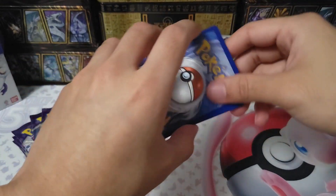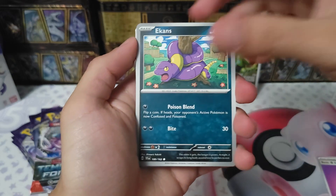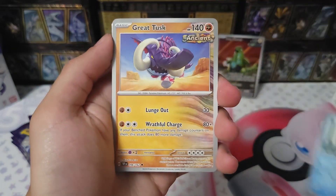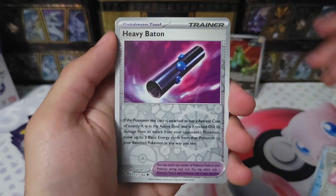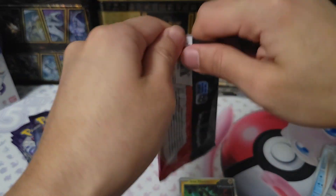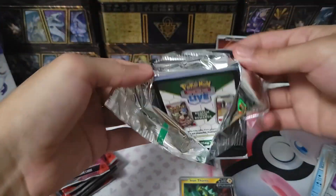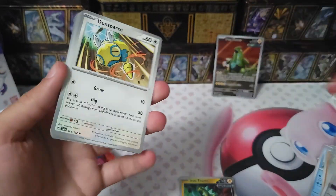Let's go! We're looking for Iron Crown. First pack: Physics Energy, Great Tusk, Mortis Conviction, Shiftry, Tranquill, Heavy Beaten, and another Iron Thorn — very nice. We have two Iron Thorns now. Fine by me.